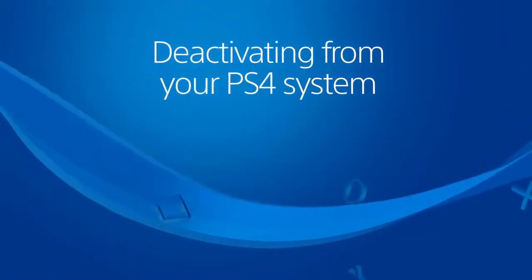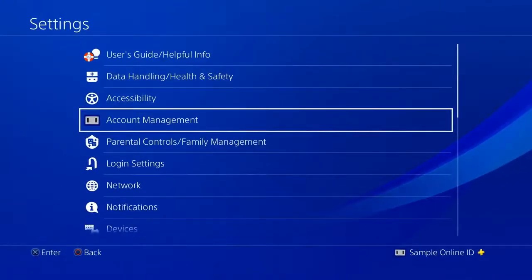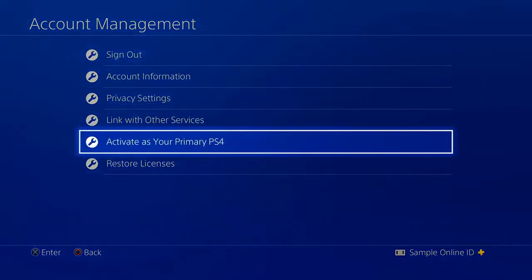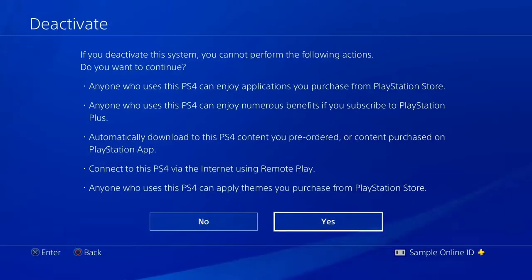Log in on your primary PS4 system, scroll up, and select Settings. Go to Account Management, followed by Activate as your primary PS4. Then choose Deactivate and select Yes.